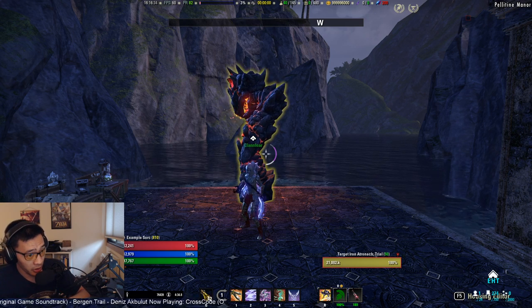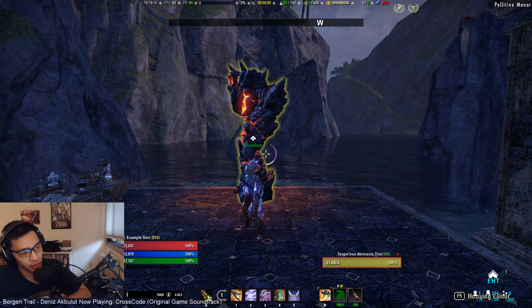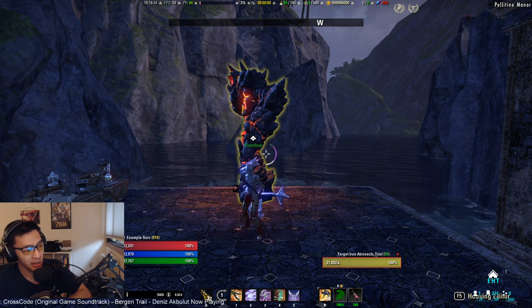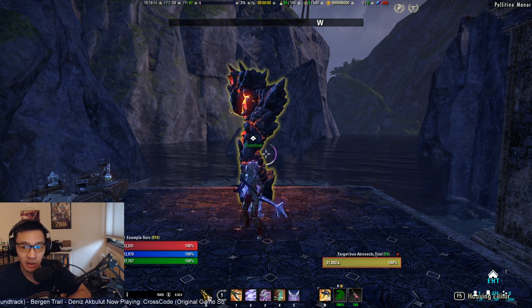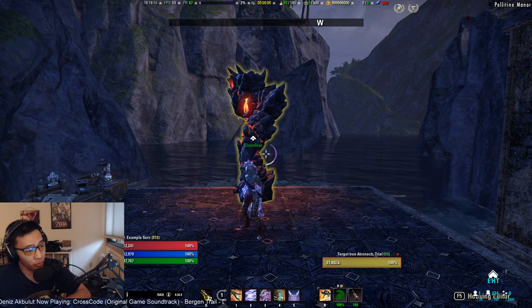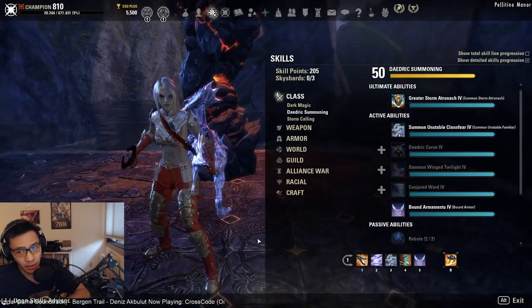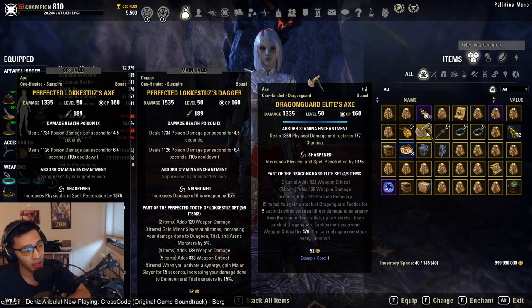What's up guys, Asian here again with another PTS video. Today we're going to be taking a look at one of the new sets introduced in the Dragonhold DLC — it's the overland medium armor set Dragon Guard Elite. This actually has the potential to be a pretty situationally useful set, so I did a test comparing it to Lakestis on the front bar, and it actually performed pretty respectably all things considered.